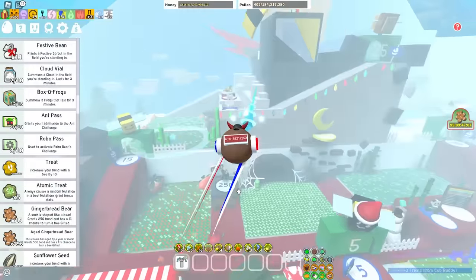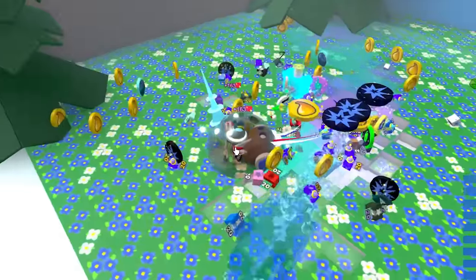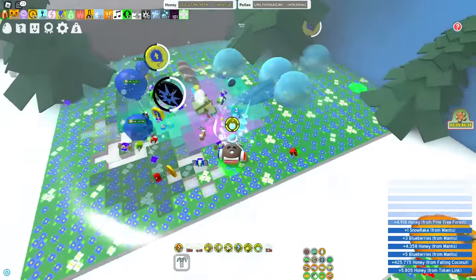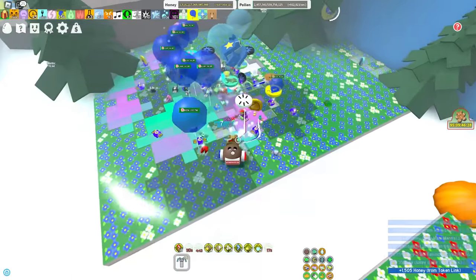Here we are - everybody's favorite blue field, the pine tree forest. Where's that duped token? I've got pop star active. Let's go! I just got some sort of smiley face thing. Did that just dupe it? Did it do it?